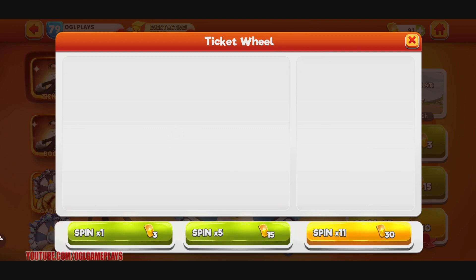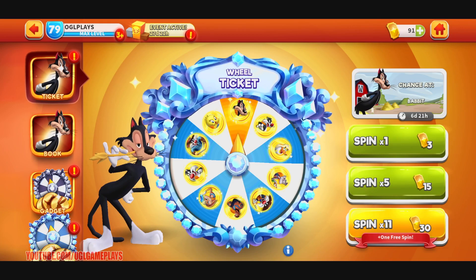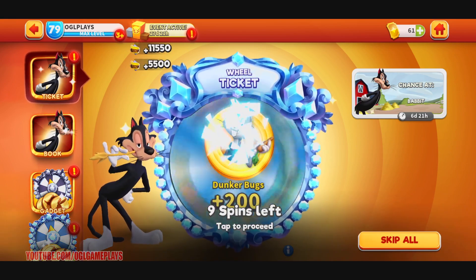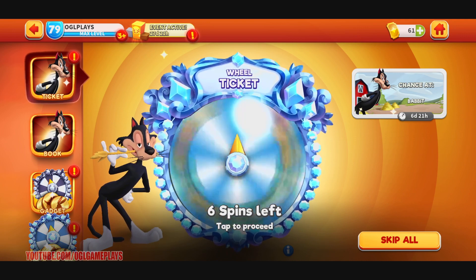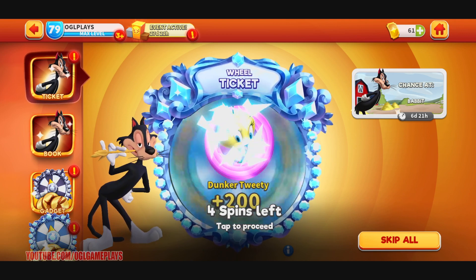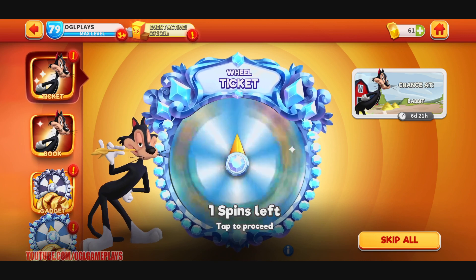The event jackpot is like one percent - it's really, really low. But I'm going to do eleven more spins. There should be a quest for spins and for toon pieces, so it's never a waste - you can get a lot of new toon pieces. And yeah, I'm getting a lot of toon pieces from this, which is really nice - only shooters coming out. Overall it's great.